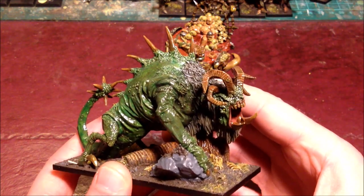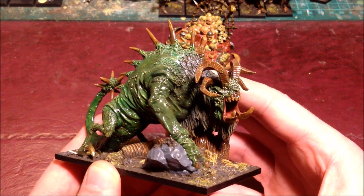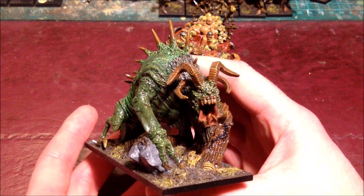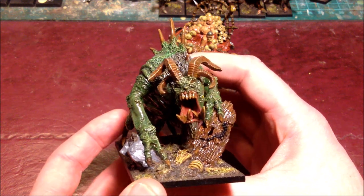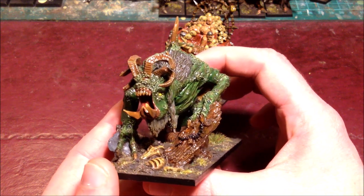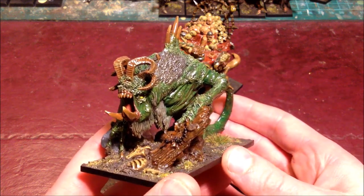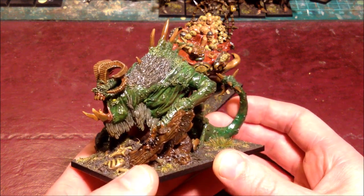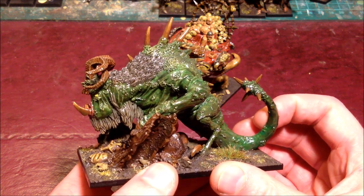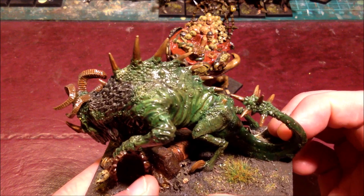The next creature we have in the beastry is a Jabba-slith, however I would rather call it a Jabberwocky as I loved the old Monty Python styled movie when I was younger. I know it doesn't have wings, but I didn't like the awful fine cast things it came with, so this chap is wingless. It's climbing over some tree bark and old rusty bits and bobs as I wanted to weigh it down a bit and make it somewhat more robust. The base is 100mm by 50mm lasered MDF and should be heavy duty enough to hold it and the metal pieces.